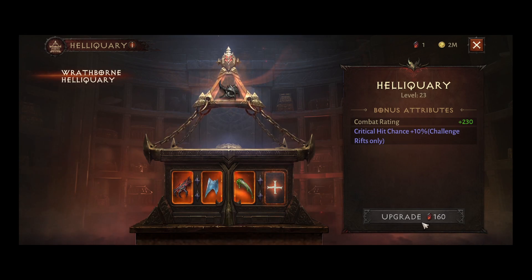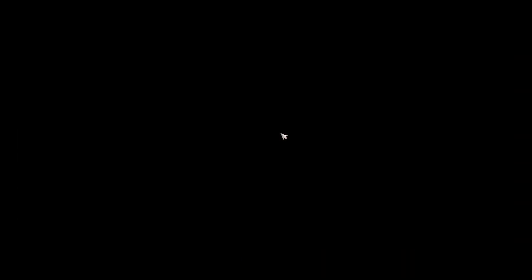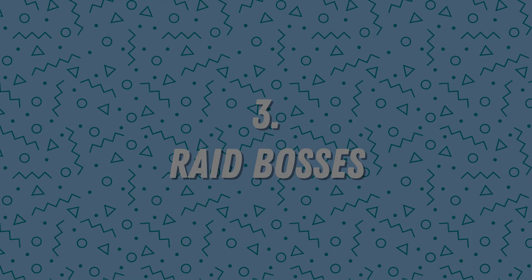Get your Scoria to craft at the blacksmith what's called Hellfire Scoria. Once you have enough you can upgrade your Helliquary — at level 23 I'm getting plus 230 combat rating, which is not little. It's a great way to get additional combat rating. Also, simply upgrade your gear in both secondary and main slots as soon as you can. If you're lacking enchanted dust, in Westmarch next to the blacksmith there's a guy you can exchange scrap for enchanted dust — 10 scrap for one piece, so it's not even expensive.